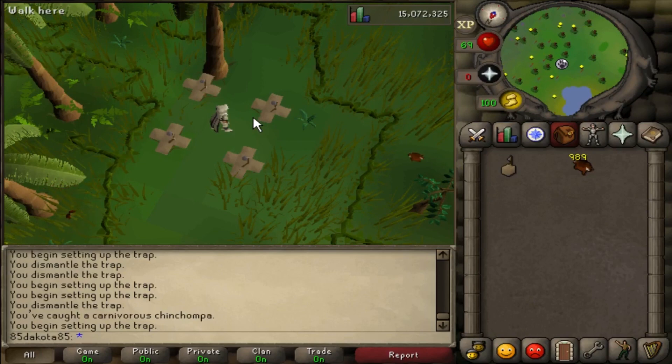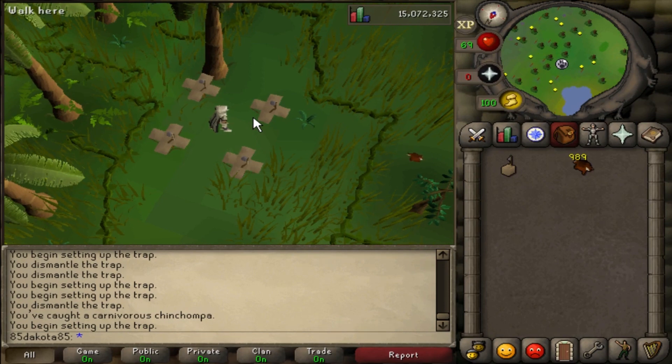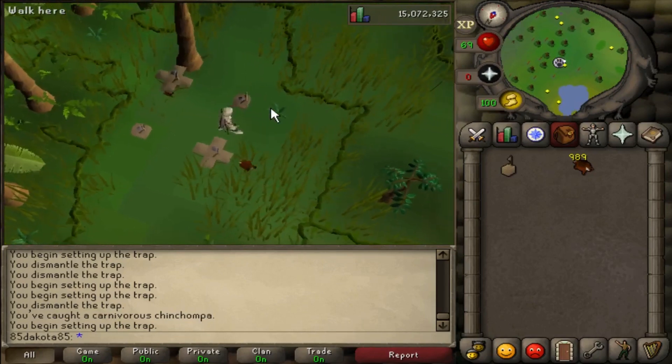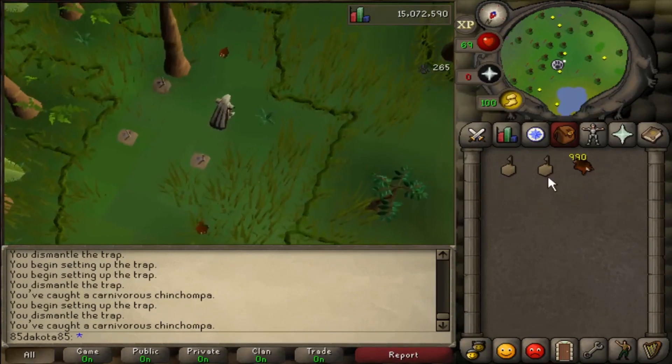If I was up in the 90s in Hunter, my rates would be so good anyway that if I didn't pay as much attention, it wouldn't be as negative as it is right now. The other con is that it gets very crowded here. This is a very popular thing to do. There's always people hunting Chinchompas because there's always a use for them, and it's a decent moneymaker that doesn't have that high of a requirement. So it's definitely packed here quite often.